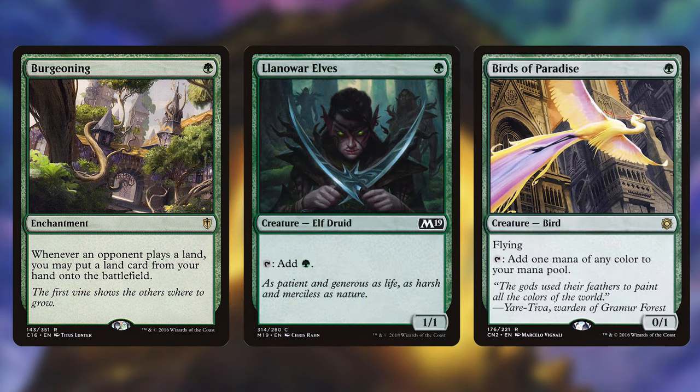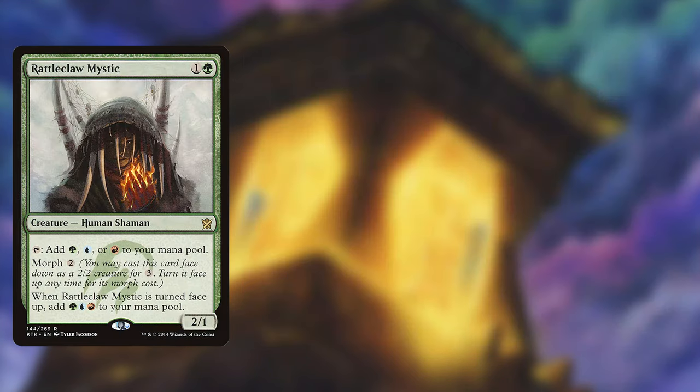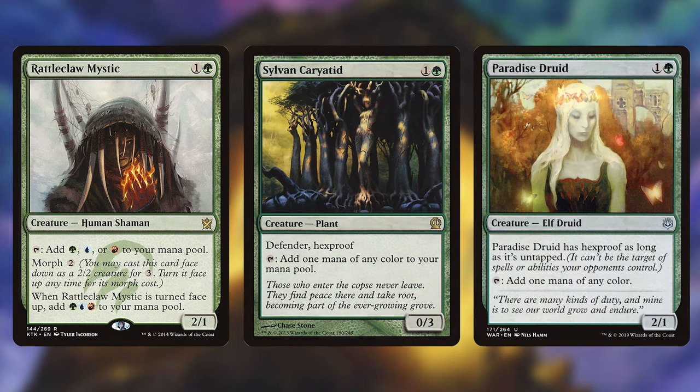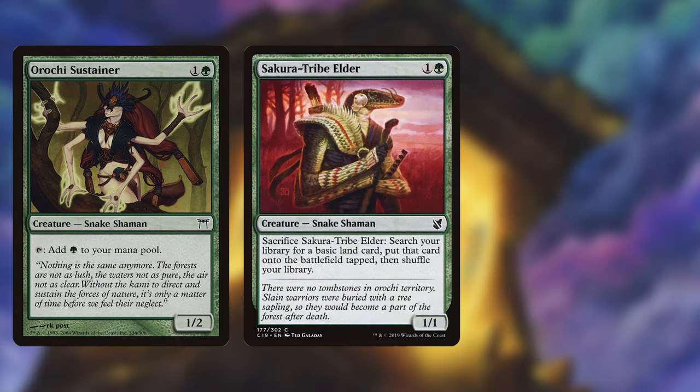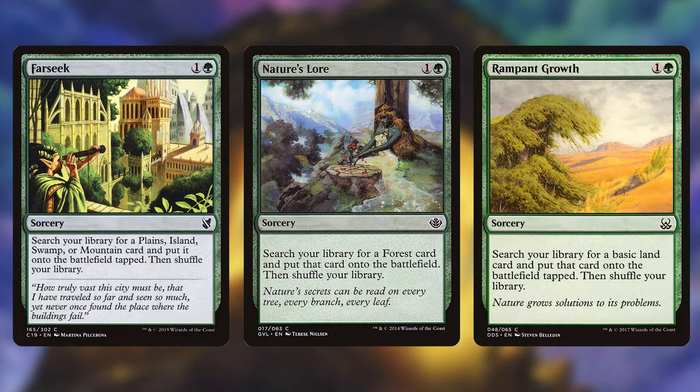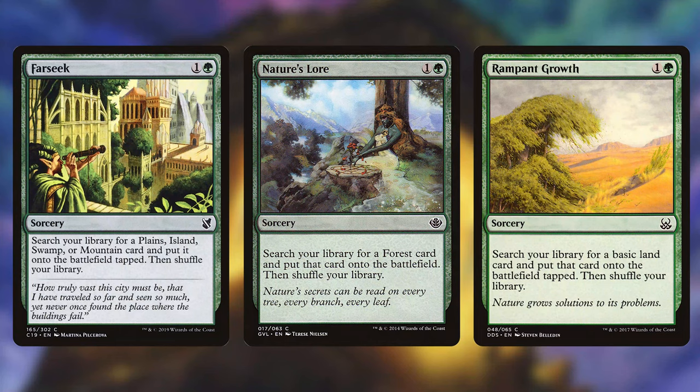Then we have Llanowar Elves, Birds of Paradise and Utopia Sprawl at 1 mana, and Rattleclaw Mystic, Sylvan Caryatid and Paradise Druid at 2 mana — they all tap for mana and give us a head start into the game. Horochi Sustainer, Sakura-Tribe Elder and Lotus Cobra generate mana and are snakes, which is an important creature type for this deck. The last cards are Farseek, Nature's Lore and Rampant Growth — they search our library for land cards and put them directly into play. Nature's Lore and Farseek even get you dual lands like Breeding Pool, which makes them great mana fixing in addition to ramp.